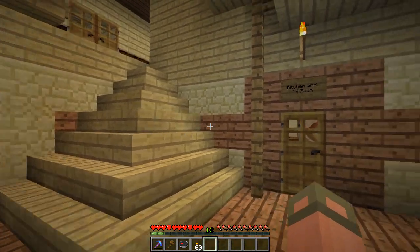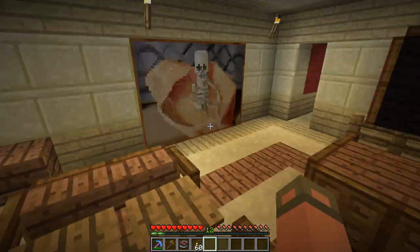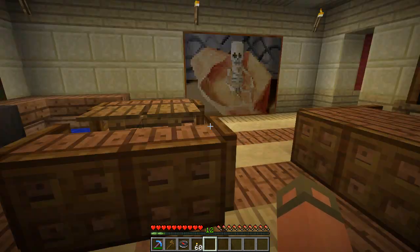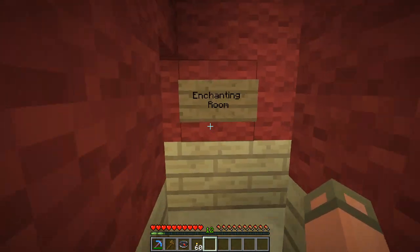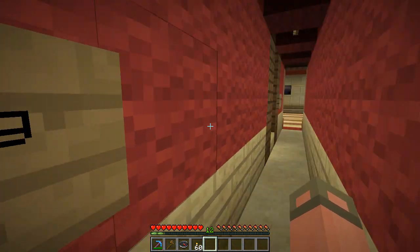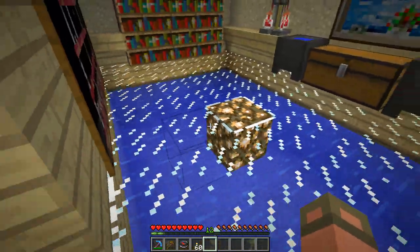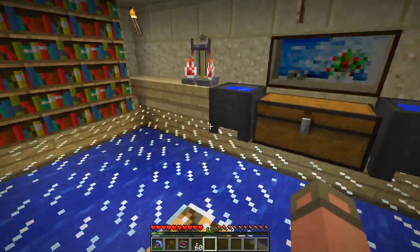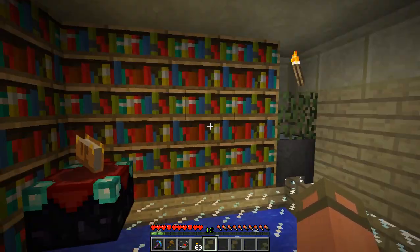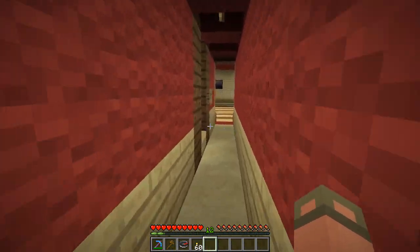That's a weird staircase. Kitchen and TV room — yeah, combine the two. Because you get food and you sit down and watch TV — that's how it works for me. That leads to the enchanting room, which has a glass floor, which is actually kind of cool. Got some books, and some drugs — a whole bunch of sugar and ender pearls — and a little enchanting table. Let's check behind the painting... nothing suspicious there.